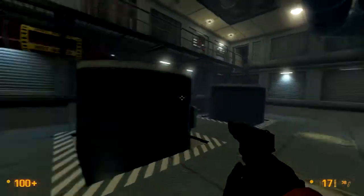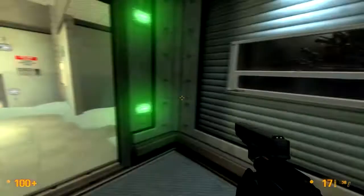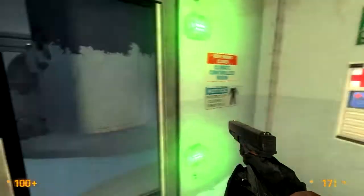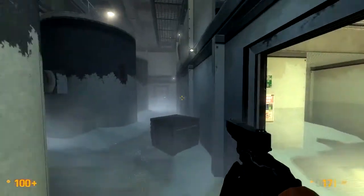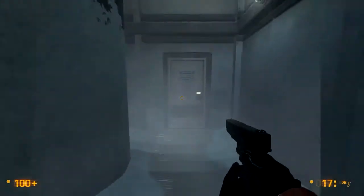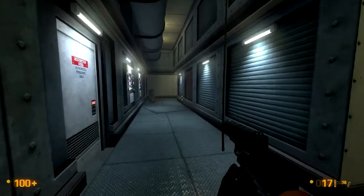Everything's unlocked and we can continue. In this room you can see the red pipes going into the tanks, but you just don't notice them outside of this room. It's a real shame. Nice frozen effect in here as well.